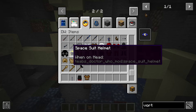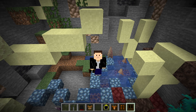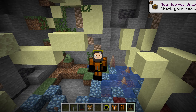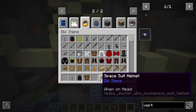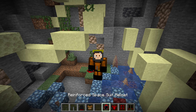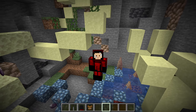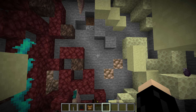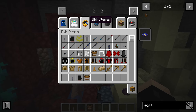Moving on, we have spacesuits — we're going to need those later. There are two designs: a regular spacesuit crafted primarily with wool and iron, which protects you from radiation on Skaro and oxygen loss on the moon and Mars. If you want one with armor points, there's the reinforced spacesuit, made by crafting the regular spacesuit together with iron armor. It's based on the episode 42 design and is a very cool-looking armor set. I'll keep that on me for when we visit the planets.